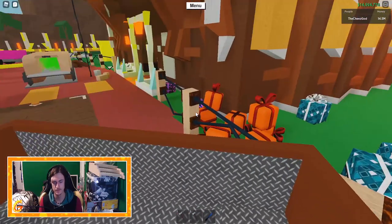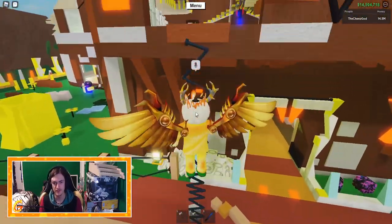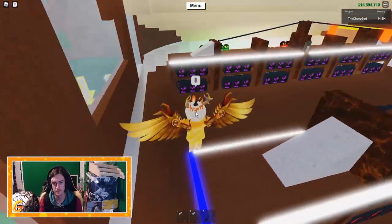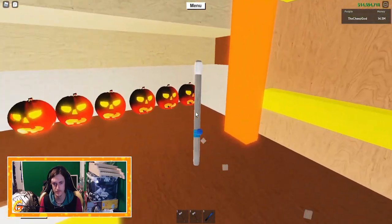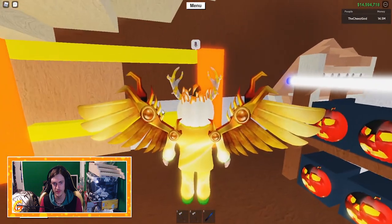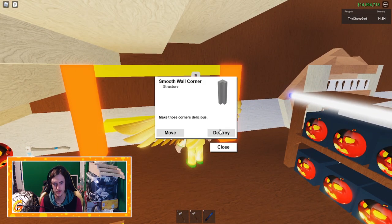There we go, so I will build this on my base, probably right there. Yeah, right there. I just need to get rid of this. I will build it right here, I will just delete all these, like that.